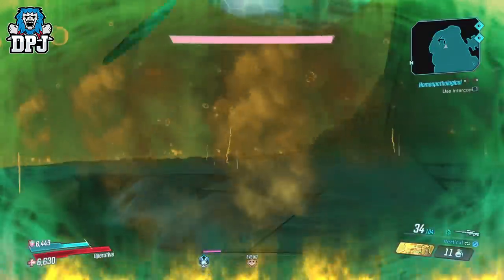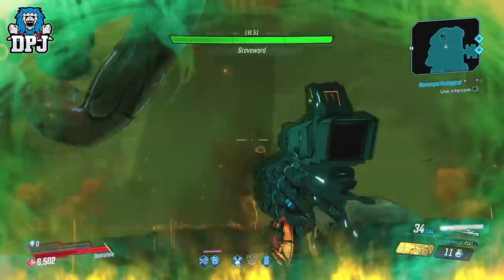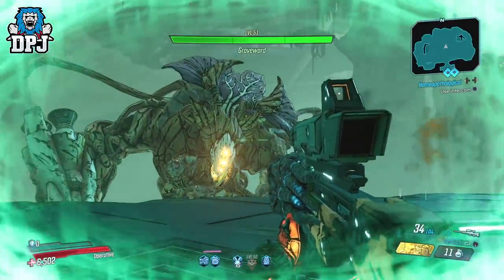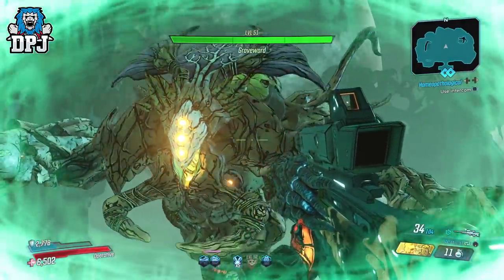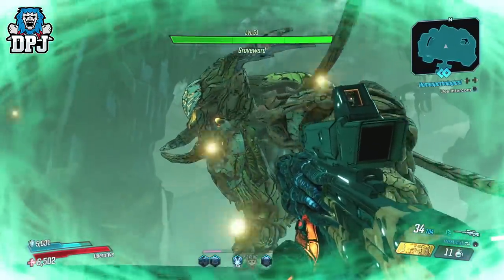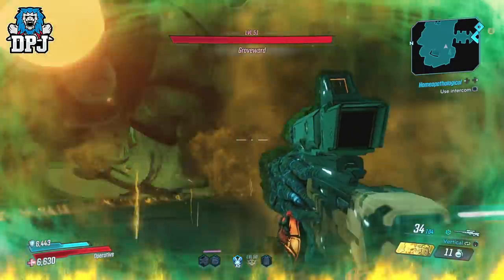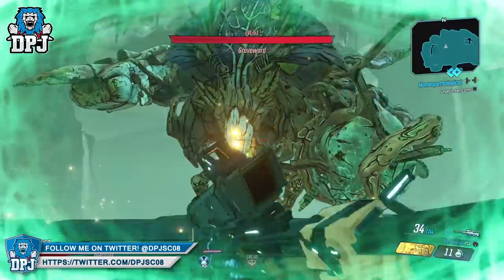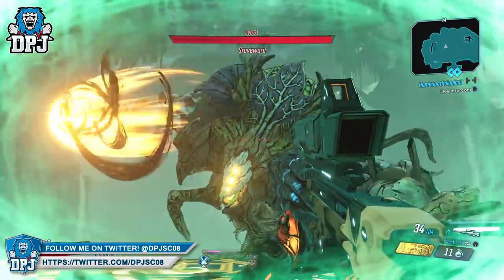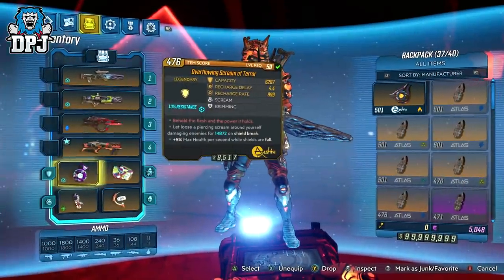Pretty cool if you ask me — shame I can't have him as a pet though. So yeah people, testing the Scream of Terror shield: upon being under three stacks of terror, it releases a secret perk on shield break which turns enemies into allies for around five seconds. Now this is a shield exclusive to the Bloody Harvest event. If you haven't got it, you've got until the 5th of December when this event ends to get the shield, because when this event does end on the 5th of December, all four exclusive legendaries tied to this event do disappear. So get what you need people.